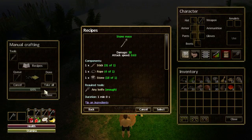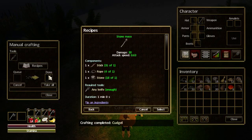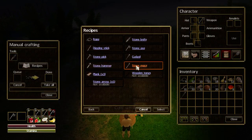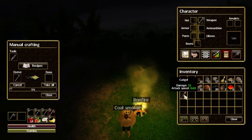We'll put the weapons side by side and take a look at their damage and how quick they are. There's the cudgel - let's pick it up. You have to close the window before you can pick it up - you can't click take all. Got the cudgel. Now let's go to recipes, stone mace, select this. Here's our cudgel: damage 15, attack speed 0.63.